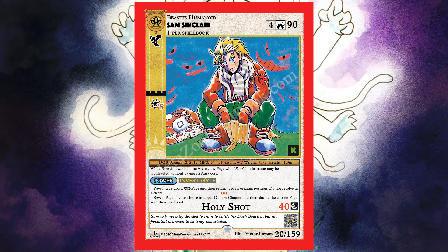Next is Sam Sinclair — the protagonist himself. Only one per spell book, he's a humanoid, costs four to play, has 90 health, and has the Fleet ability. If it's sunny he does an additional 25 damage. While Sam Sinclair is in the arena, any page with 'Sam' in its name can be contracted without paying its cost. His 'Investigate' power lets you either peek at a face-down trap card without resolving it, or reveal a page from a target caster's hand and shuffle it into their deck. His Holy Shot attack does 40 damage with bonus damage to dark cryptids.